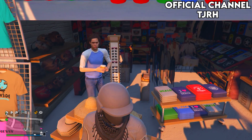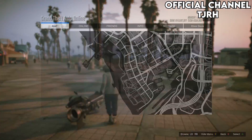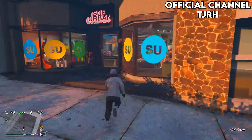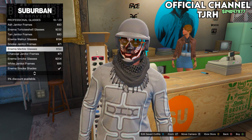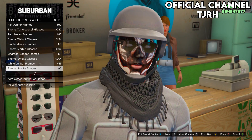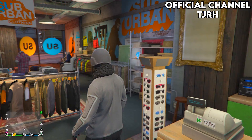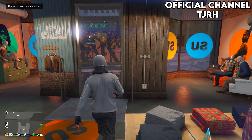We will also need to purchase certain glasses, so go back to a clothing store. On glasses, go to professional glasses and make sure you have purchased the anema smoke shades. Once you have those purchased, go to the telescope.